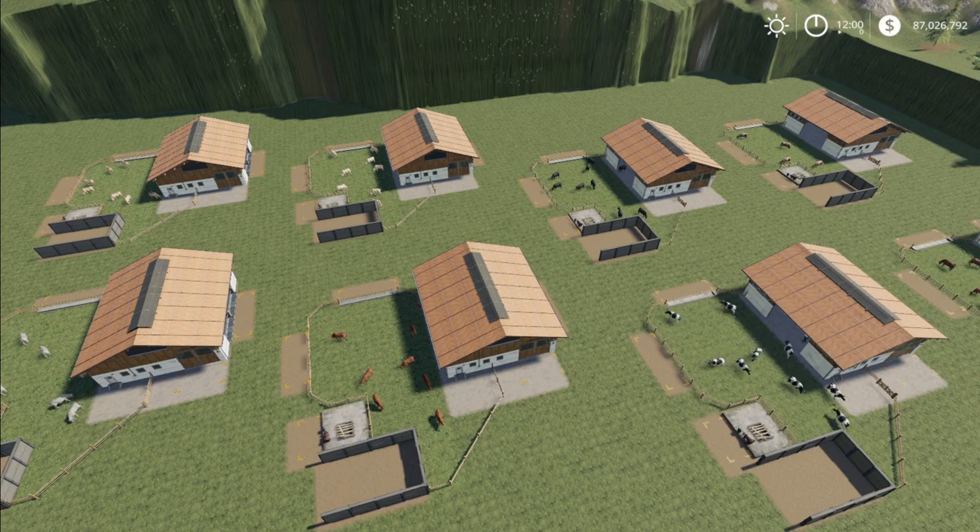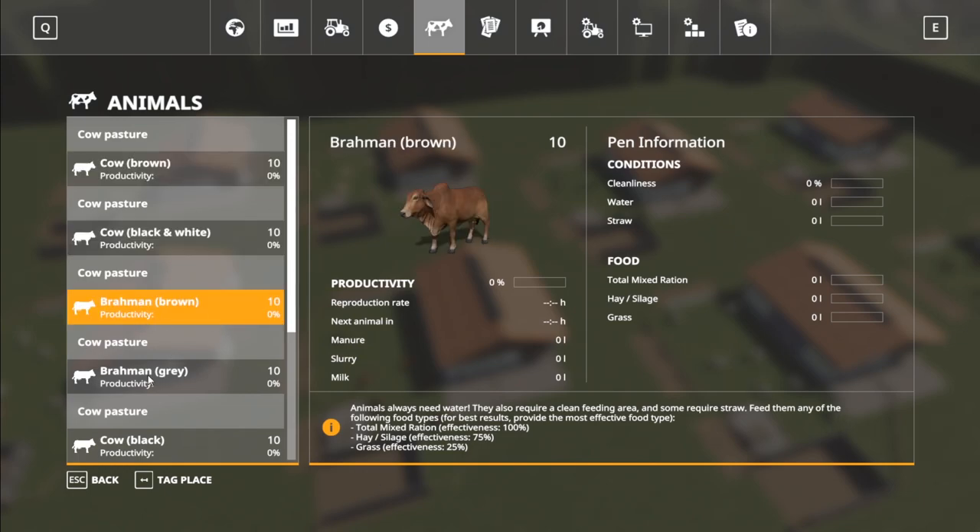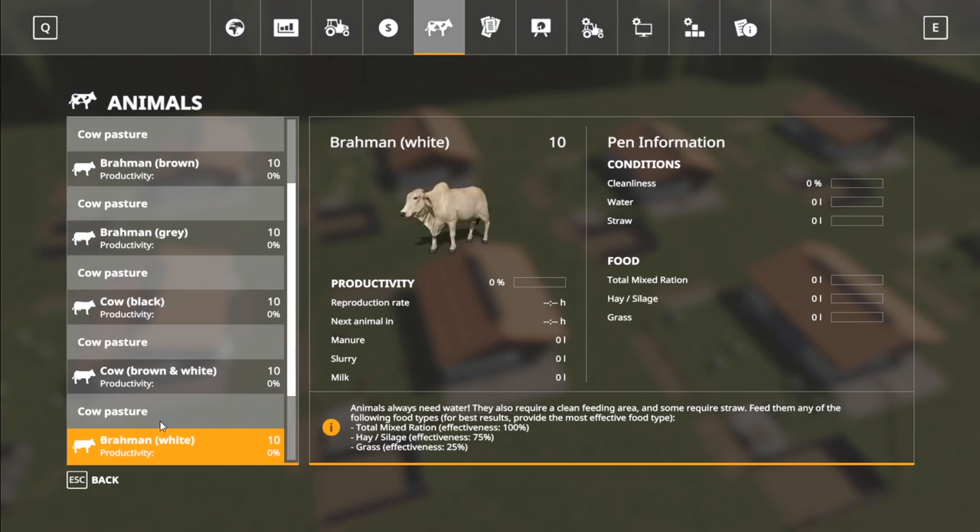Everything is going to be very base game today. So if we go into the menu here: 10 brown cows, black and white, brown brahmins, gray brahmins, black cows, brown and white cows, white brahmins, and light brown brahmins.